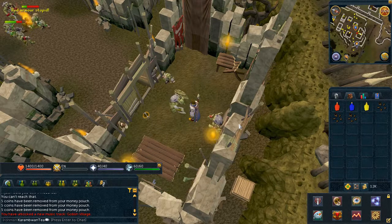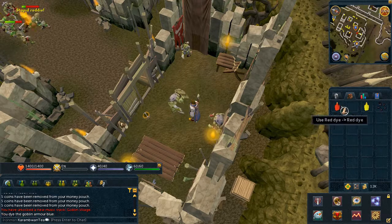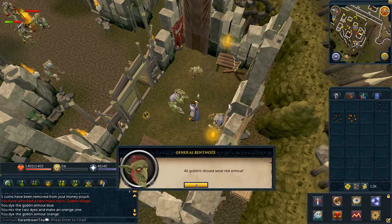Dye one of the goblin mails blue. Then dye the other one orange by mixing yellow and red. Speak to one of the generals to give him the orange goblin mail.